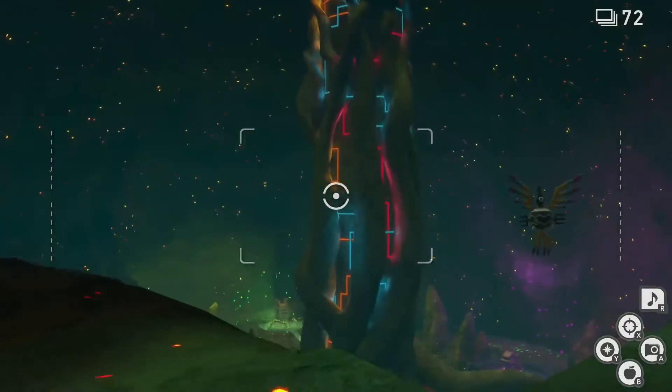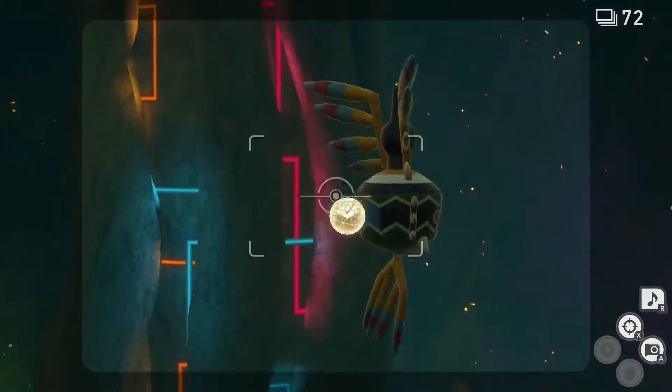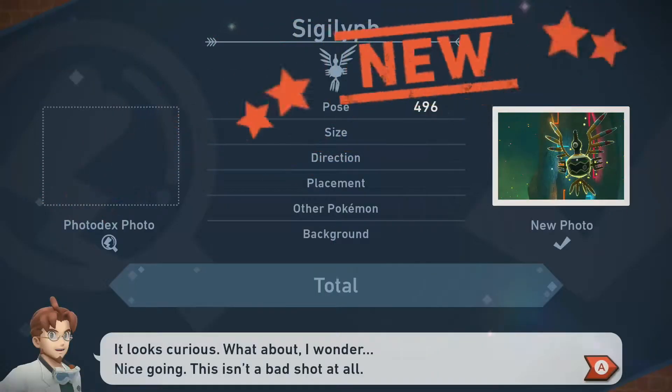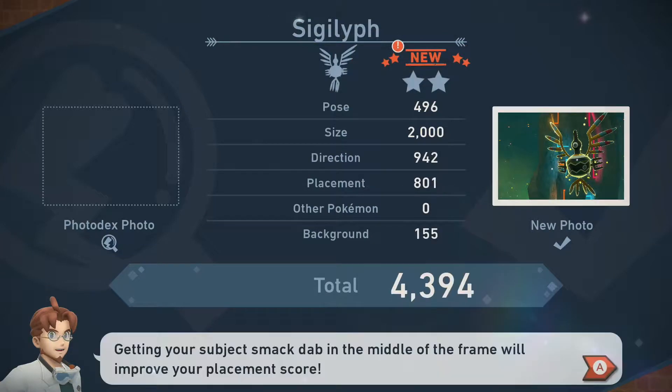For 2 star, follow the 1 star process again, only this time as you approach the Sigilyph scan the area to prompt it to look at you and perk up. While the Sigilyph is perked up, hit it with an Illumina orb and unleash your camera for another fairly easy diamond status.